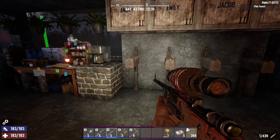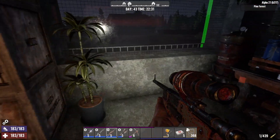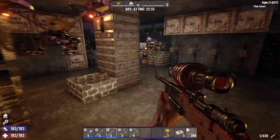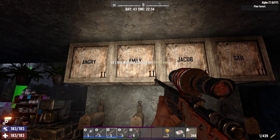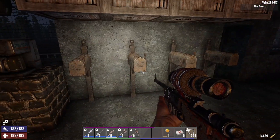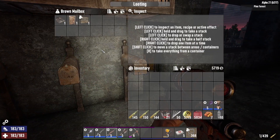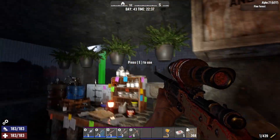I threw in some mailboxes so if somebody had something they wanted to give to somebody but they weren't online - because this is on a server now and it's well worth a few bucks a month to rent a server - I can just throw it in their mailbox so whenever they log on they can check it. I made everybody a bed, a door, and a sign so they can customize their own little apartments.